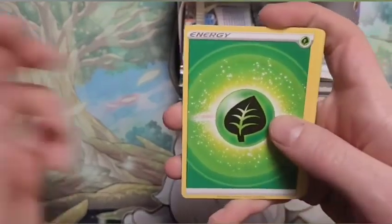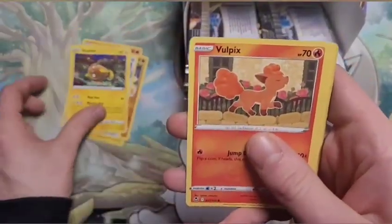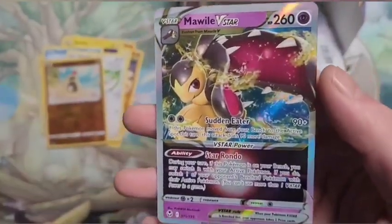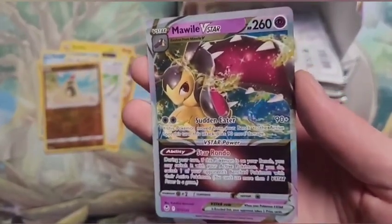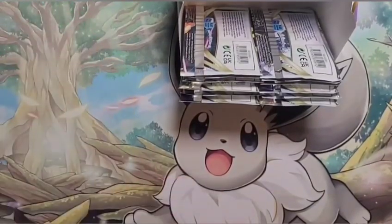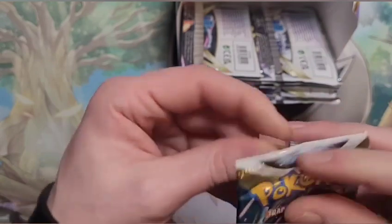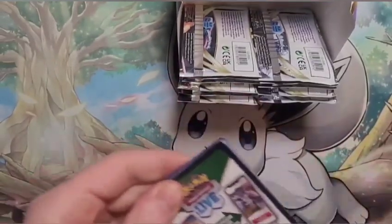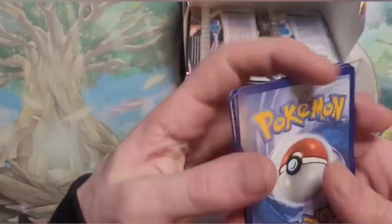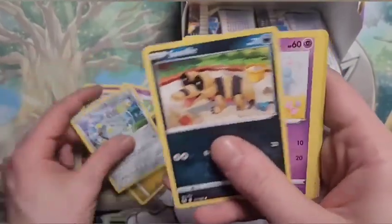All right — Leafeon, Raichu, Palpitoad, Beldum, Stantler, Buffalant, Fletchling — oh, oh, oh! What we got — the Mawile V-Star! That's pretty interesting honestly, I do like this card. Nice artwork, and again another third gen gem — I love it. Couldn't believe that Mawile got a mega evolution when sixth gen came out — or was that Omega Ruby and Alpha Sapphire? Yep!